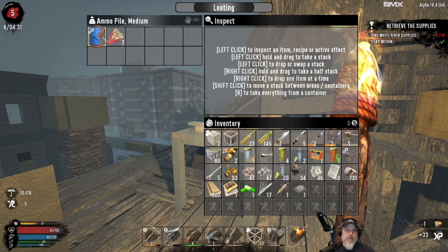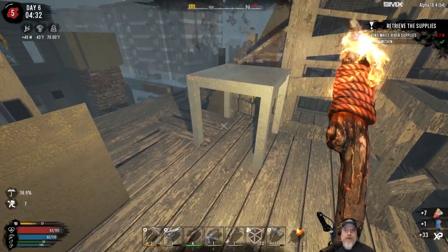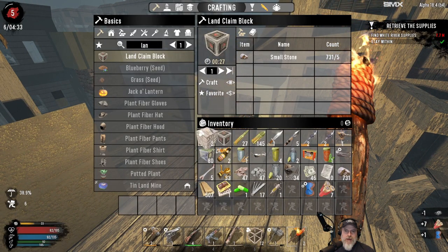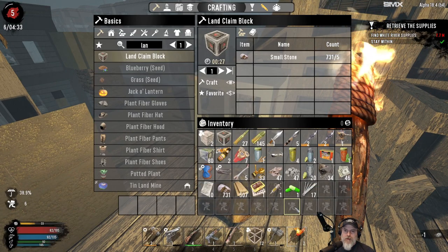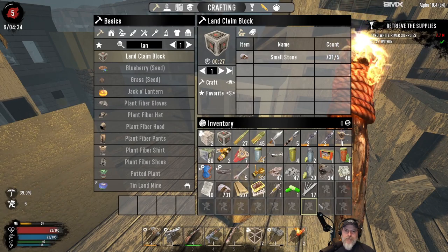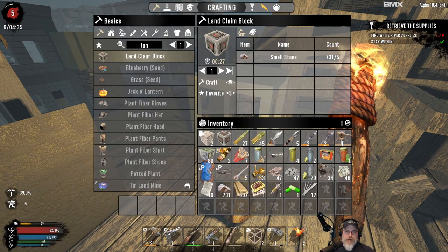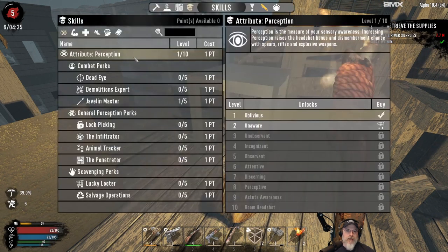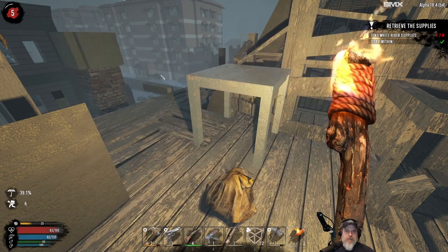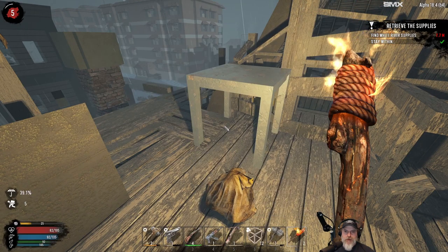I've found in Alpha 18 that by the time I get to the point where I could potentially make an antibiotic, I already have enough of them to last me the rest of the playthrough. So moldy bread's just not a thing we need. We do have an armor plating mod — do we have something we could put that on? This doesn't have a mod slot, so let's pop it on there. Beautiful — just a little bit tougher.